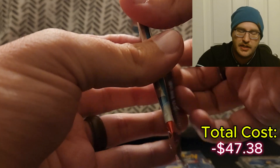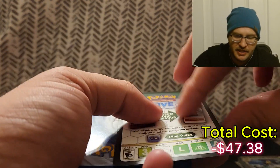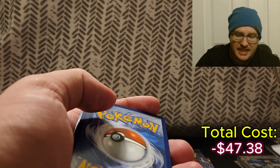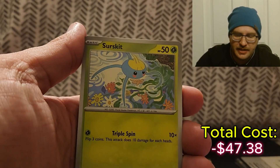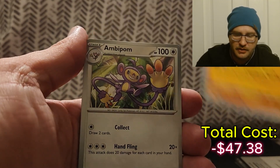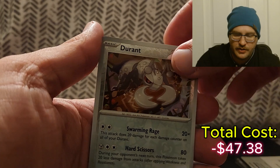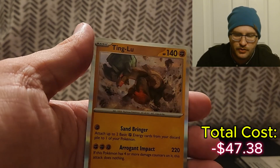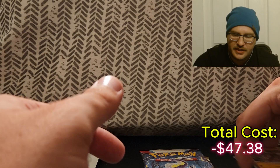Next up we got Paradox Rift. I'm really hoping to get something decent, because with such recent packs you kind of have to get the best card of the pack to get pull value out of it. Snorlax Doll, Tinkaton, reverse Durant, reverse Absol — and we whiff again. Just a Ting-lu. We're already a third of the packs down with no hits.